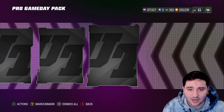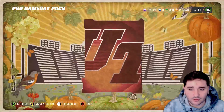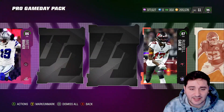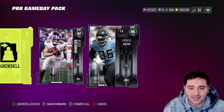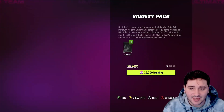So we had some packs and I figured, why not do a training variety pack opening. Pro game day pack first — we're gonna get a 90 Creed Humphrey, an 87 Russell Gauge, an 82 Sam Mills, and an 84. Not a bad pack, not a great one, but I'll take it. We got 400,000 worth of training, we need to get 700k back.